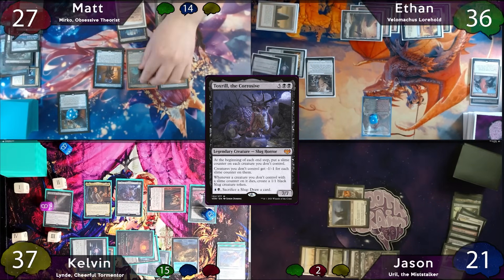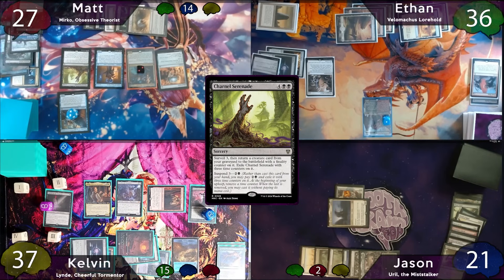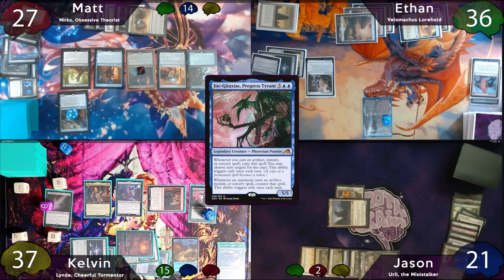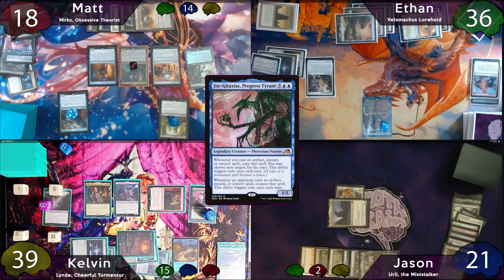On Matt's upkeep, his suspended card goes down 1 counter, he surveils 1 and leaves it on top, and his commander gets a counter. Matt plays Urborg as land for turn, then casts Charnel Serenade, surveiling 3 and leaving all 3 on top, and returning Jin-Gitaxias to the battlefield with a finality counter. The Serenade will be suspended with 3 counters. Blood Chief's Ascension triggers and Mirko also gets another counter. Matt swings Velimachus and his commander at Jason for a total of 7. Attack trigger — unfortunately a whiff. Jason takes his damage, 3 of which is commander, and Matt passes to Ethan.